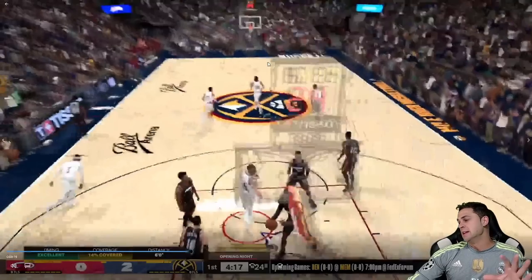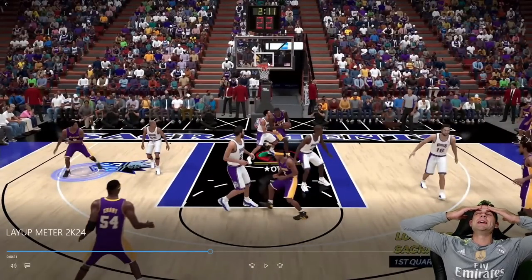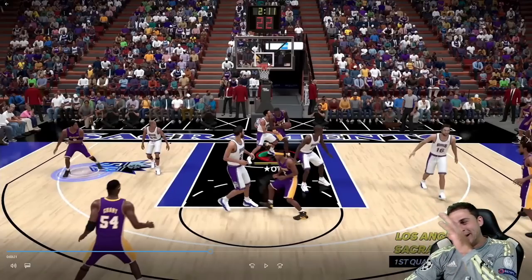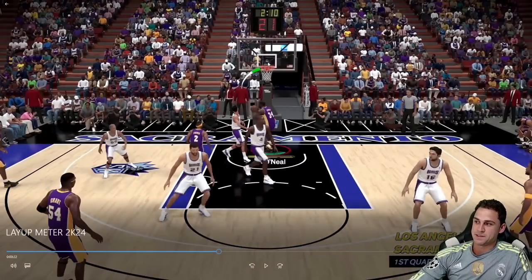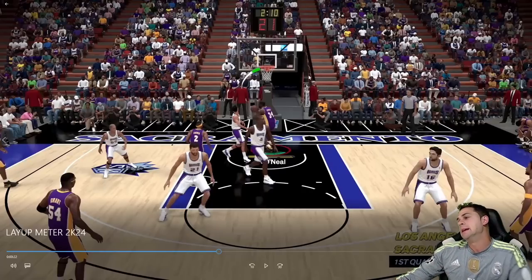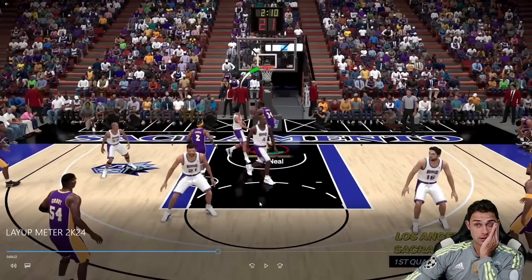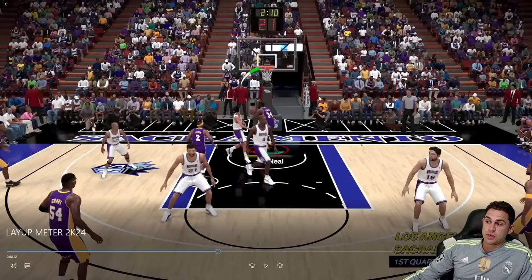Jokic against Bam — look at how big that green window is. Bam isn't even in a terrible defensive position but the window is massive. And then Shaq — he gets the drop step into inside position and as soon as the layup meter comes up it's almost entirely green. I could barely miss it even if I tried. In 2K23 with layup timing off, even in bad position a defender could press Y and contest to make you miss. Now with timing on it's green or miss — if you're in good position, you green it.